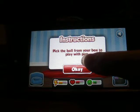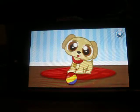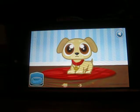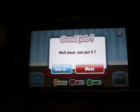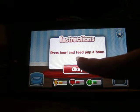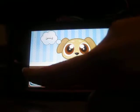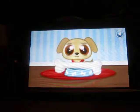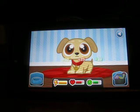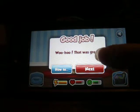Pick the ball from your box to play with the pup. Pick the ball from the puppy. Whoa! The puppy can balance. Ha-ha. Well done, you got it. Press bowl and feed pup a bone. Bowl and bone. Whoa! Feisty. Man, you have sharp teeth. Woo-hoo, that was great.